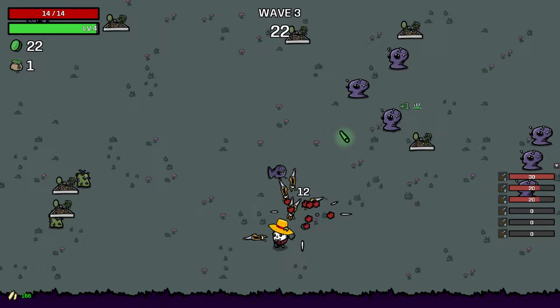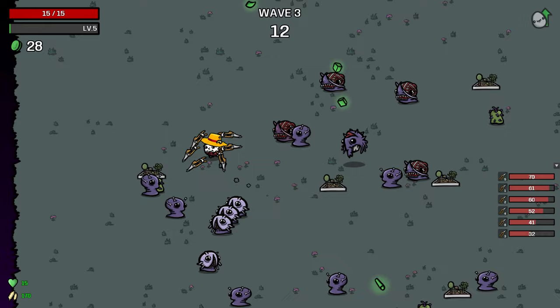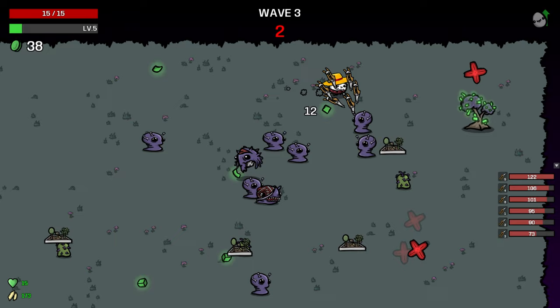We want luck because the goal here is going to be to find and improve tools so we can up the gardens' spawn rate. I guess that means we want attack speed too. And then at some point we switch over to the hose.